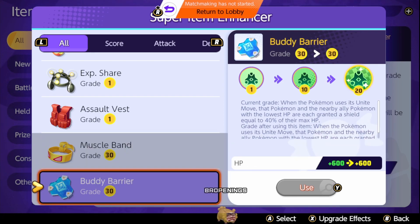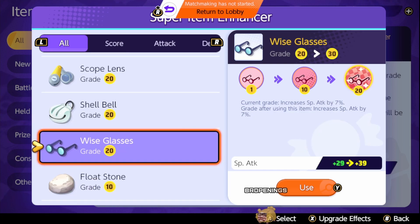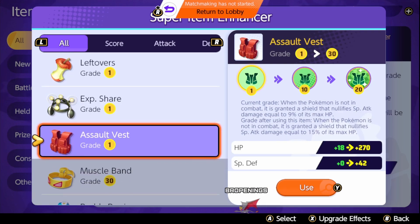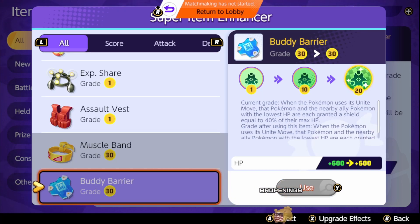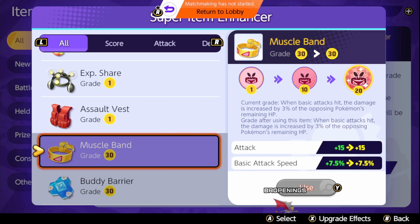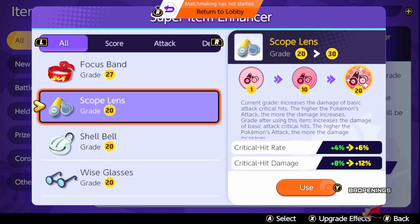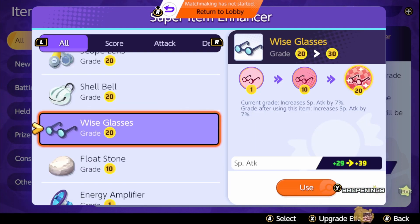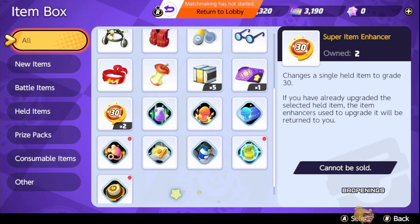These are some of the good items to have at this stage of the game. Don't do float stone — not at this point in time. Scope lens tends to be okay as well. Score shield I haven't purchased on this account, but you can start a second account where you focus three other items suitable for other types of Unite characters. For example, body barrier kind of works for everyone, as does score shield. And if you use special attackers, you will want wise glasses as an alternative to muscle band. So I've chosen those three items.